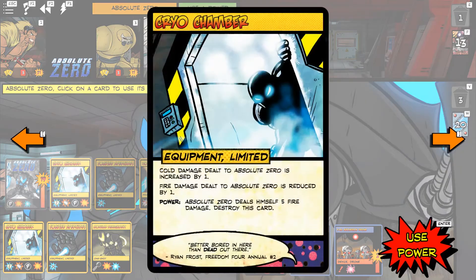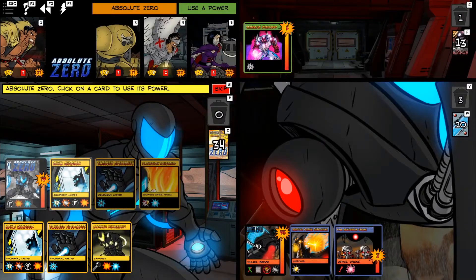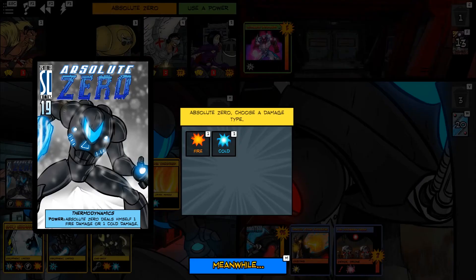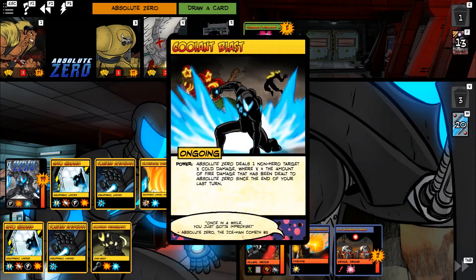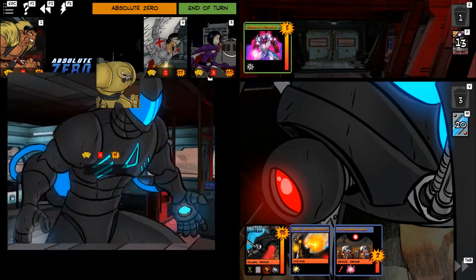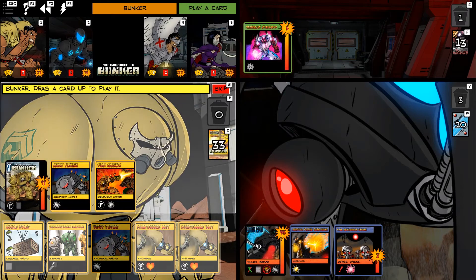He has Cryo Chamber in play, which increases cold damage dealt to Absolute Zero but reduces fire damage. If I do fire damage with Thermodynamics, will the Focused Apertures allow him to get any damage through? Nope — he just doesn't do anything, therefore he does none. Good to know. We're not going to rewind, because that would prevent us from possibly getting a mint copy of this issue.